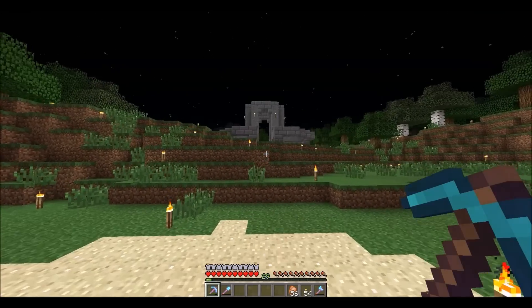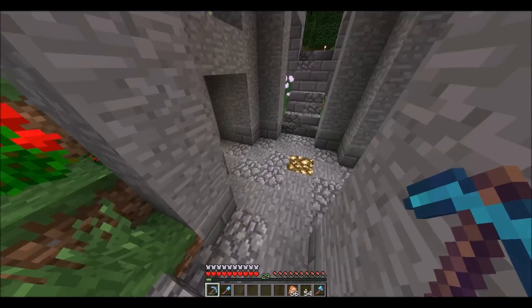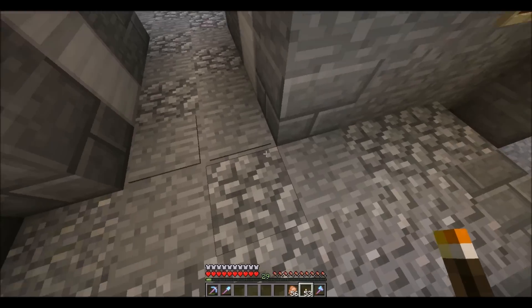Over here is the entrance to my base. If you throw an item in this lock, it opens the door. Then when you step through, it closes it.